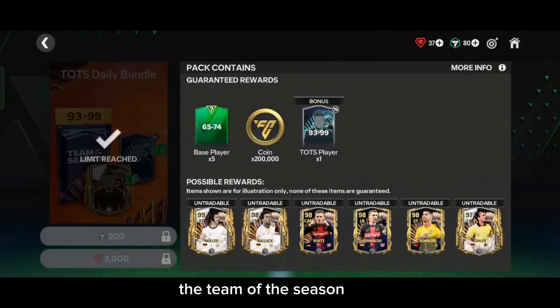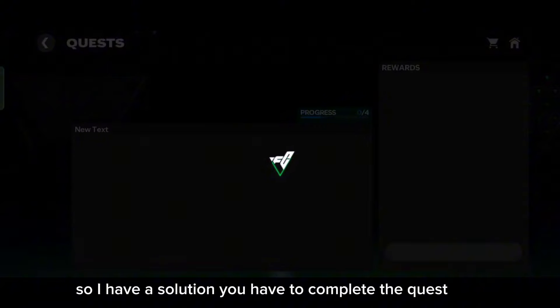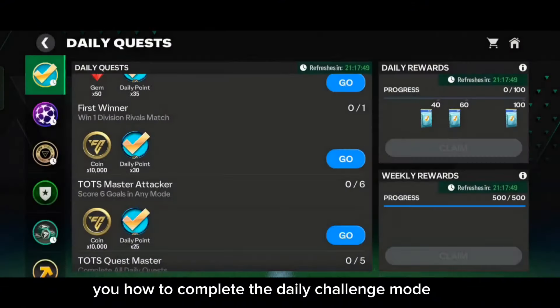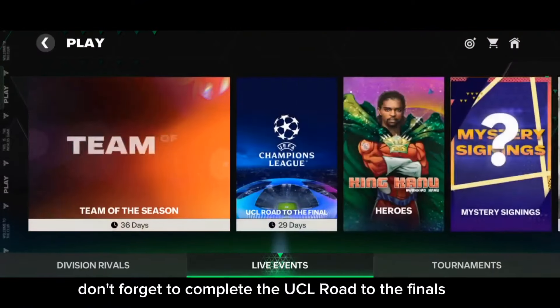You might even be able to claim the highest overall icons and players from these exchanges. My suggestion is to focus on the exchange more rather than the main event. Now let's head towards the store packs. The Team of the Season daily bundle pack is available daily, and your question might be that you can't open it daily because you don't have enough gems — but I have a solution. You have to complete quests, watch ads in the store, and complete the daily challenge mode.